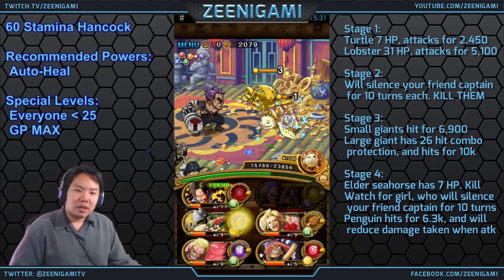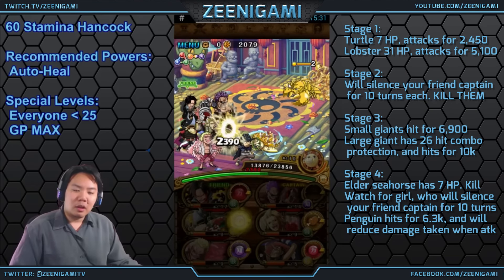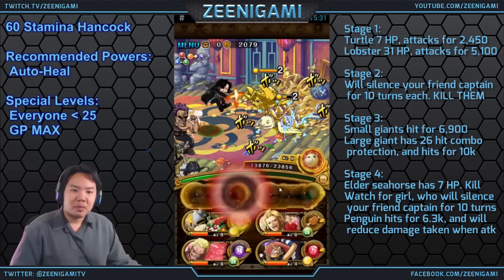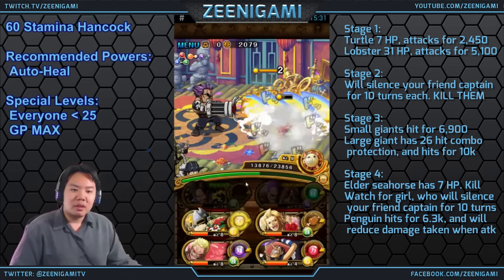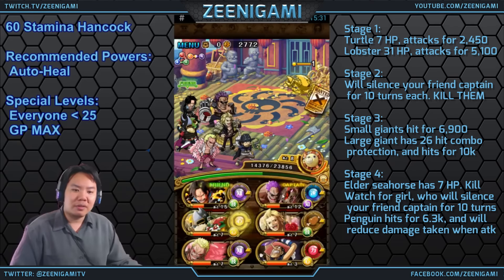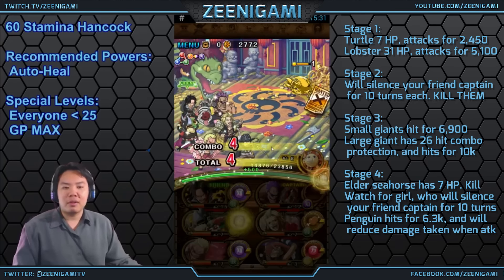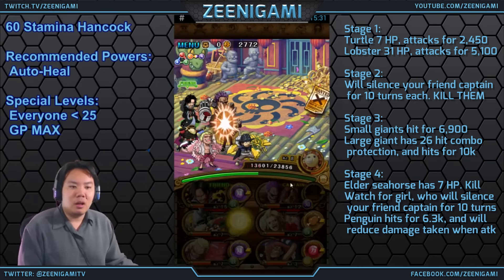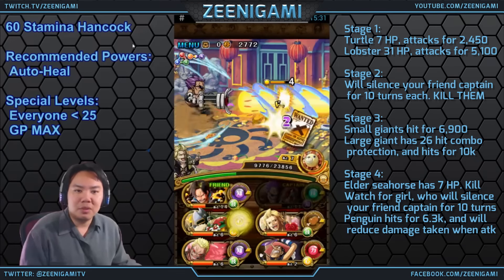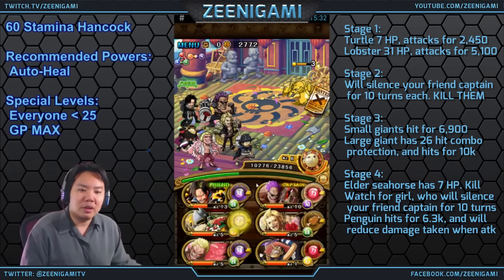With this setup, the lobster has exactly 25 hit points. You can attack seven times on the lobster and you'll have your stuff ready. We take all one-attack four-hit combos here and the lobster will just barely survive with one hit point, which means we could use Doflamingo on the next stage.